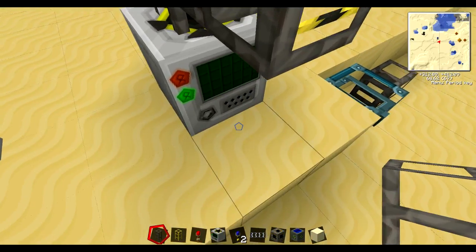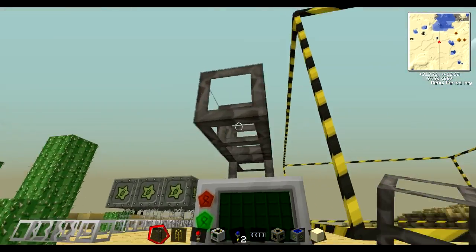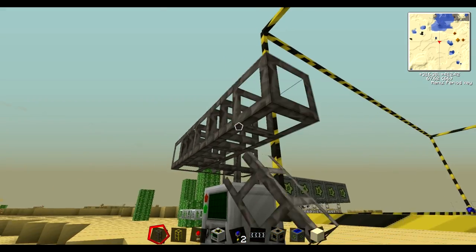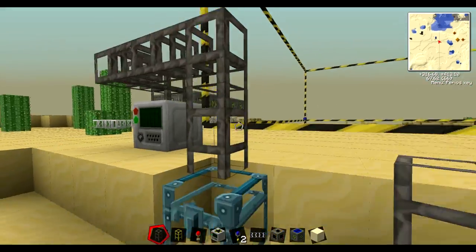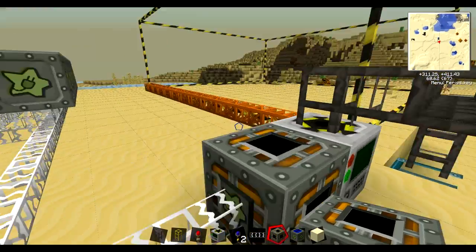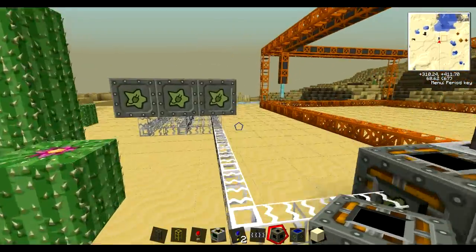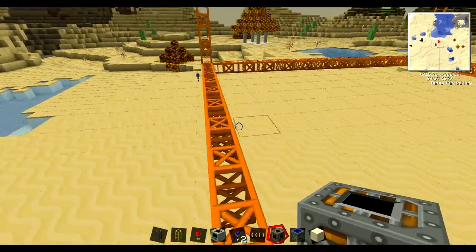So now I'm going to hook this up — just do that. And down into the crystal chest. Now I place down this energy link — look how fast it's going, it's an immense speed. So this is the first type, using solar panels.